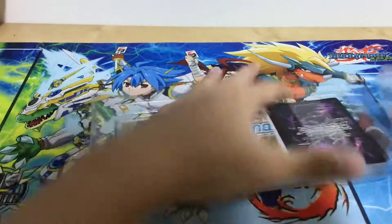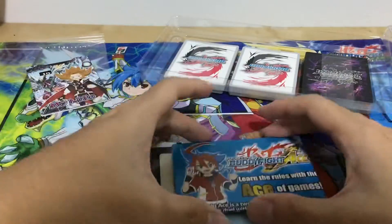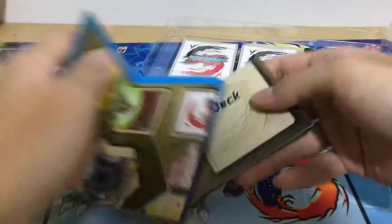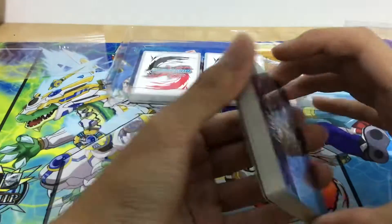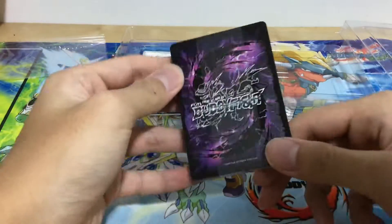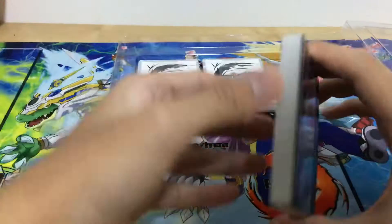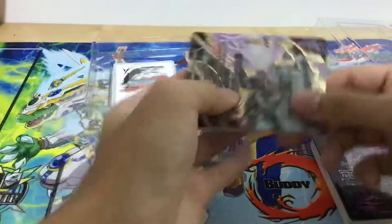So what you get in the box: you get a life counter featuring Ranma, a rule sheet with some comics in the back, and a play map. Lost World cards actually have a different card back from normal cards, and when you play in tournaments you have to use different sleeves for your lost deck so it doesn't come back to your main deck. So we've got three piles.